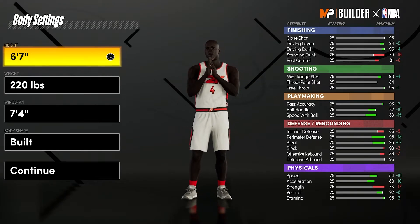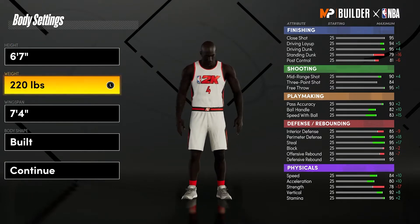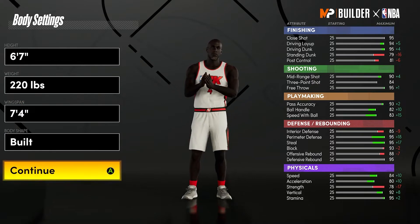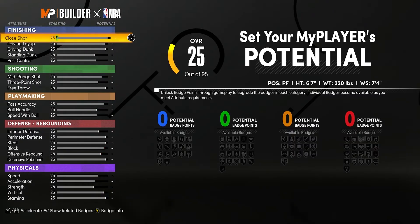You're going to be a power forward. It is sort of a meta build at 6'7", 220 pounds with a 7'4" wingspan. I go built because I want that intimidation factor.